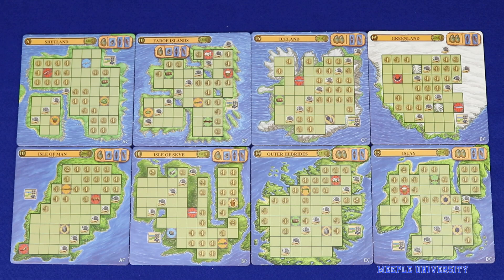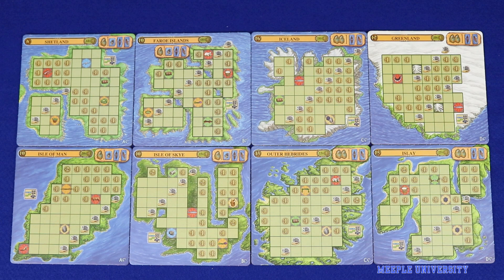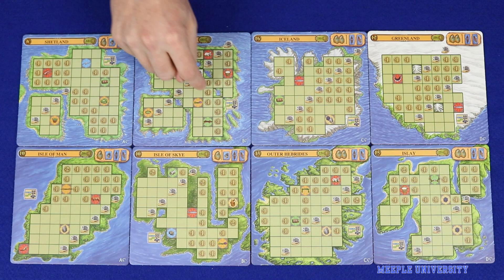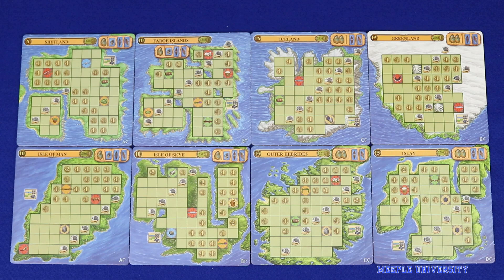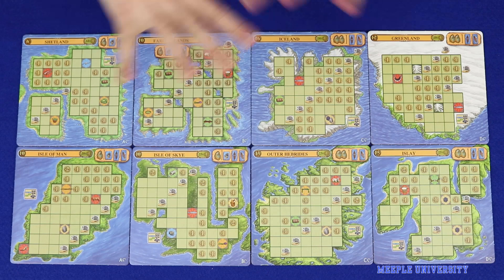The expansion comes with eight exploration tiles and these replace the four from the base game. There is a new copy of each of the tiles from the base game with slightly new iconography. When setting up, you will use four tiles — A, B, C and D — in the two-player game. In the three-player game you'll add either another A and B or another C and D, and in the four-player game you'll use all eight.